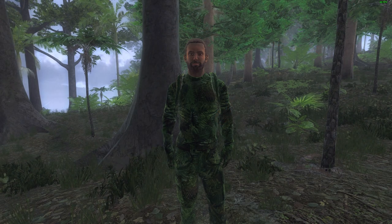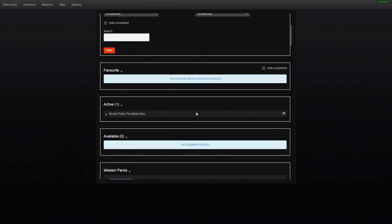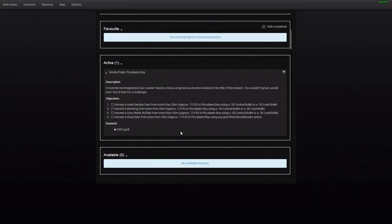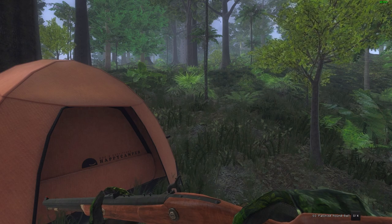Hello there and welcome to another The Hunter Classic mission video. My name is Wimperman. In this video I'm going to be tackling Smoke Pole Mission Number Four, here on Pikabeam Bay — which is why I'm in my green pajamas. The objectives are: a sandbar stag from 35 meters or more, a banteng from the same, a grey water buffalo, and a rusa deer from the same, using any permitted muzzle-loading weapon.